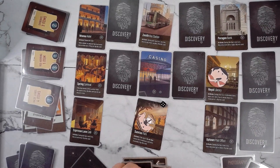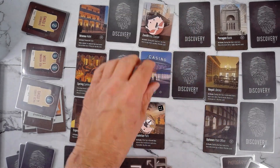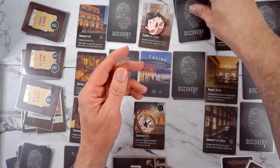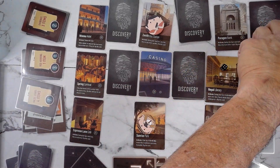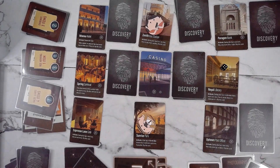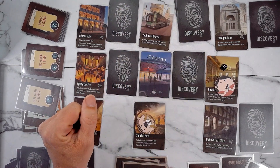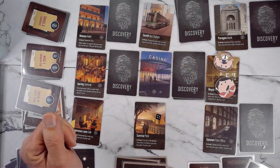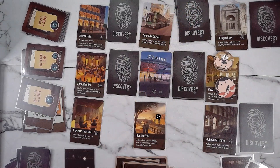Spy moves up and to the left and puts another discovery. I'm going to take my chance and move up and to the right — phone. Good news, we've got something to discard, which at this time is really good. So we've got the phone to discard — that is good news.